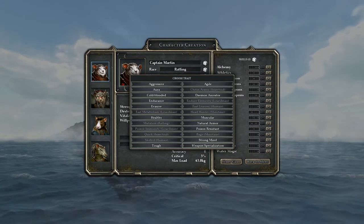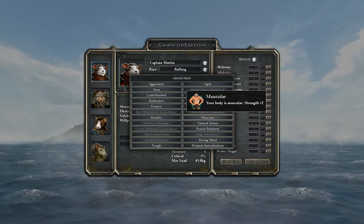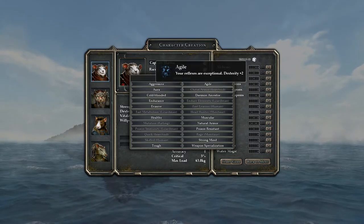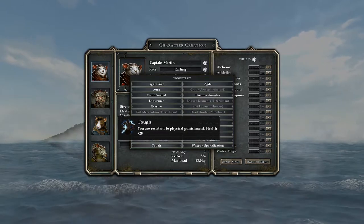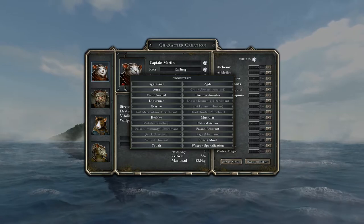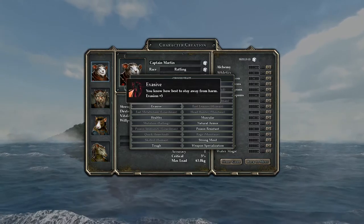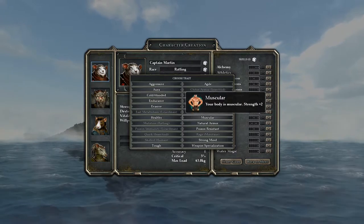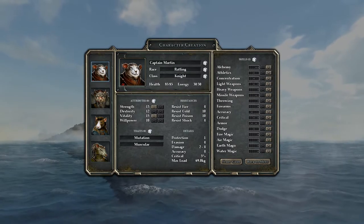For Martin's additional trait, weapon specialization sounds good, or muscular for extra strength, or evasive for dodge. Natural armor would be roughly worth about half an item since he's wearing heavy armor. Considering his strength is kind of low, I'll give him muscular so he has a little bit extra. That sounds pretty good.